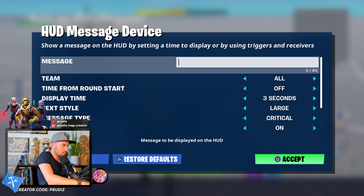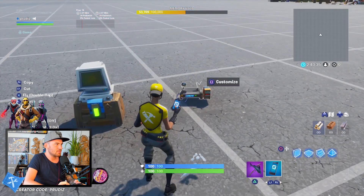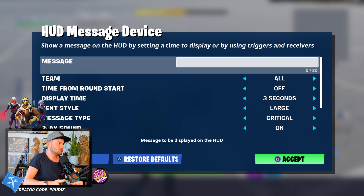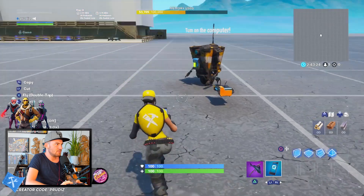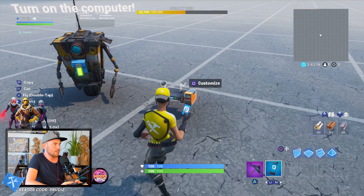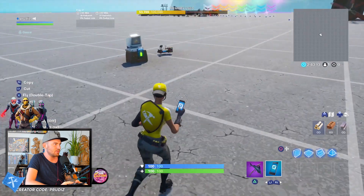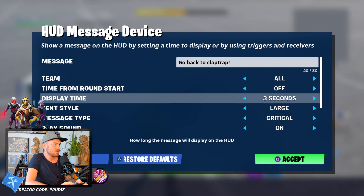We need another HUD message device for the computer. The first one says 'Turn on the computer' and the second one says 'Go back to Claptrap.' The first one should show when receiving from channel one, and the second message should show up when receiving from channel two.